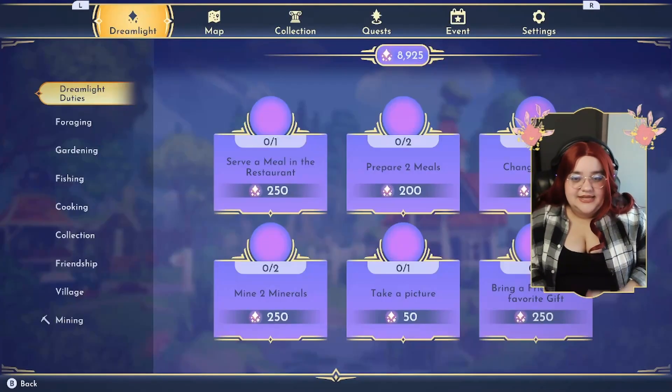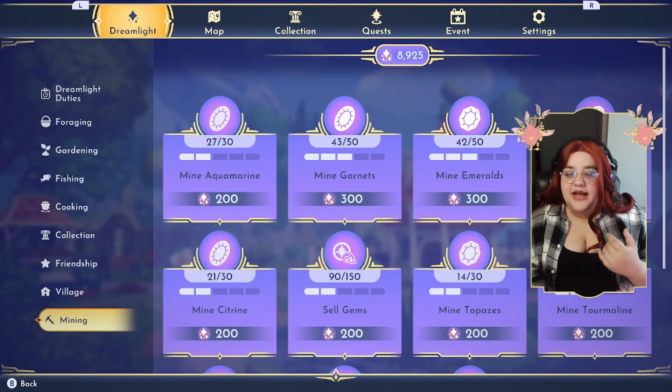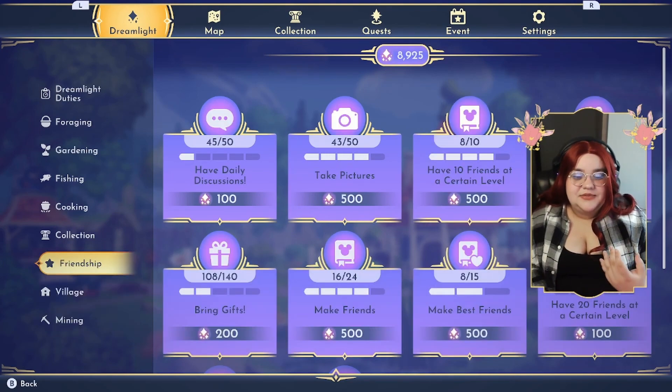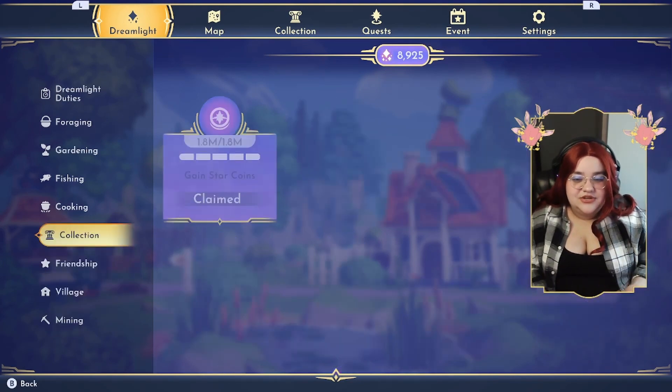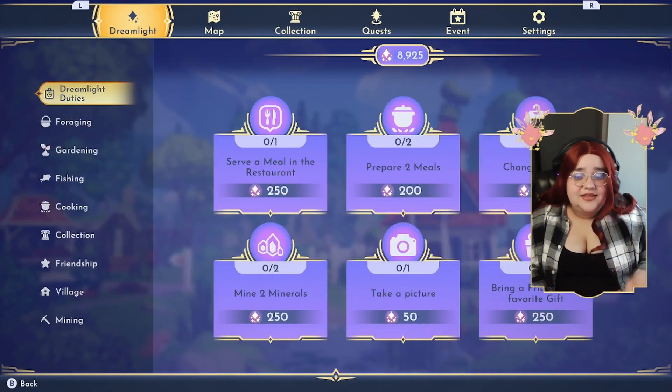Now the trick for Dreamlight is in the menu. You have all these different options for getting Dreamlight, and there are amazing ways of getting Dreamlight, but sometimes they can be really hard to get to or it just takes too much time. At the very top, we have what are called Dreamlight duties.